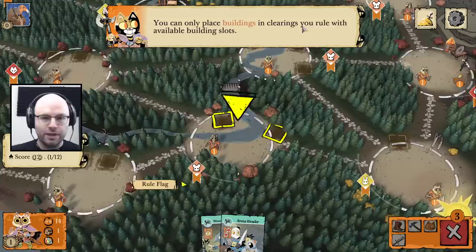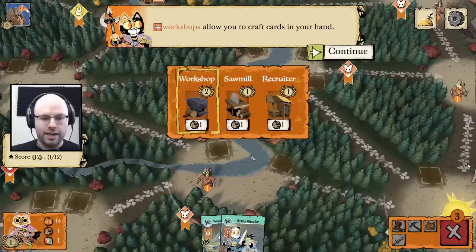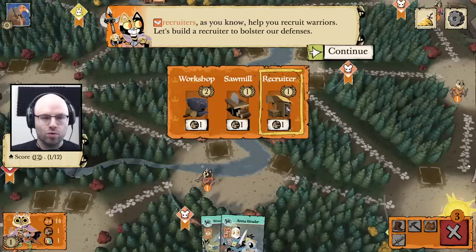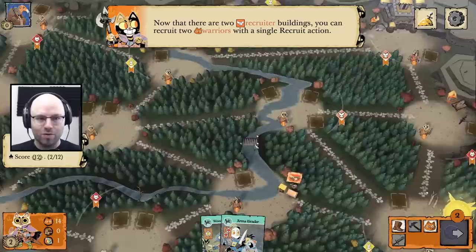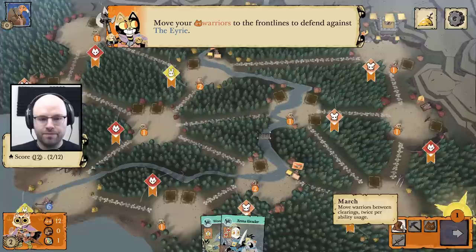There's some Final Fantasy XIV going on in the other room, you might hear some shouting. You can only place buildings in clearings you rule with available building spots. Workshops allow you to craft cards in hand — this is a mouse area. Sawmills give you wood which helps you build more buildings, and recruiters let you get more warriors. They said let's build a recruiter but I was going to say let's build a sawmill — clearly I don't know what I'm doing but we're figuring it out. Now that there are two recruiter buildings, you can recruit warriors and get double.